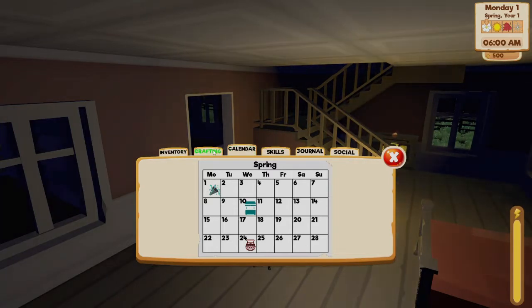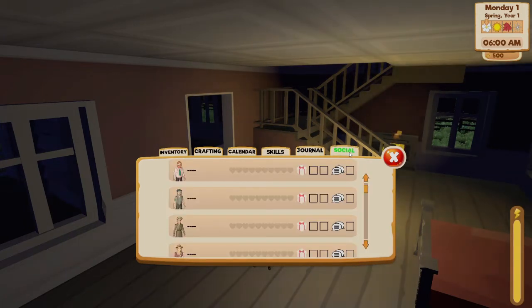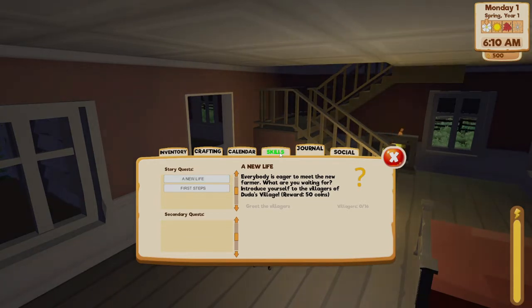If you press D, it shows you the calendar. You can also view crafting, inventory, skills, journal, and social from there. Social is just when you talk to people. Journal shows all your quests and that stuff. The game has what they call a tutorial, but it really doesn't teach very much, which is the point of this video.